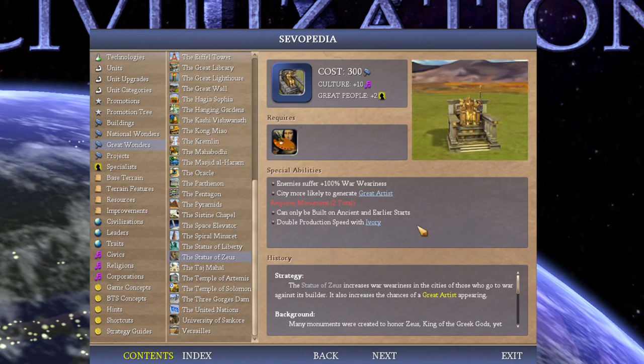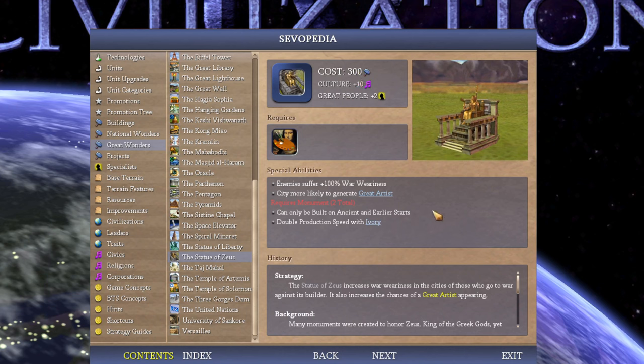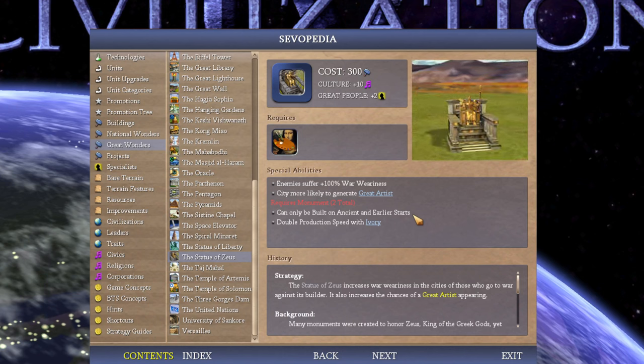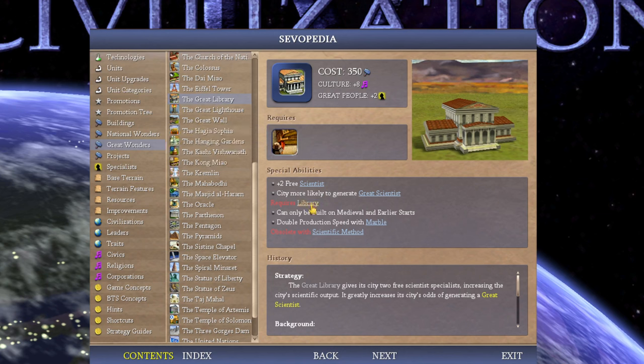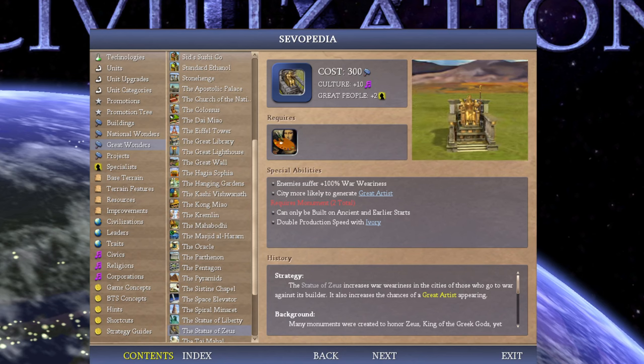Not only that — this wonder screws over your enemies but doesn't do anything to help you. You have to go Aesthetics and build this fairly early, and you also need Ivory to build it quickly, which is a very hit or miss resource. 300 hammers is nice and cheap, but it just doesn't do anything for you economically. Giving the AI one or two extra unhappy faces after 50 turns of war doesn't seem worth investing early research and hammers on. Wouldn't you rather build the Great Library, which comes right after Aesthetics and actually really helps you? This is 100% a fail gold wonder for me.